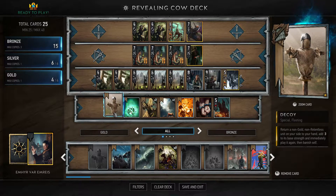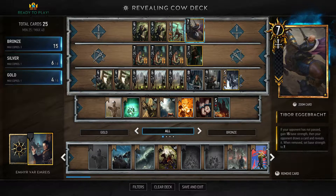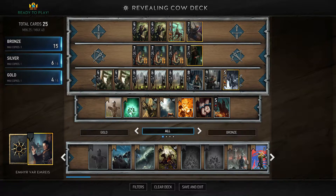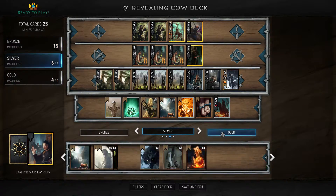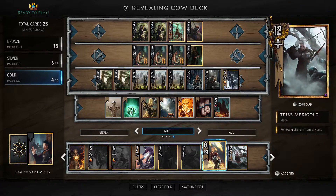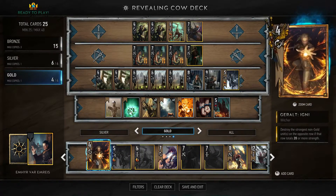The two legendaries are Decoy — which you actually get for free when you hit account level 20 — and Tibor Egbracht. If your opponent has not passed, Tibor is a 15 base strength card that becomes 22, and they draw and reveal a card. If you don't have Tibor, you can run something like Geralt. Tris also works as a gold card — she's got eight strength and removes four, similar to Geralt but with a removal bonus. Igni is another card you can run in more or less any deck.